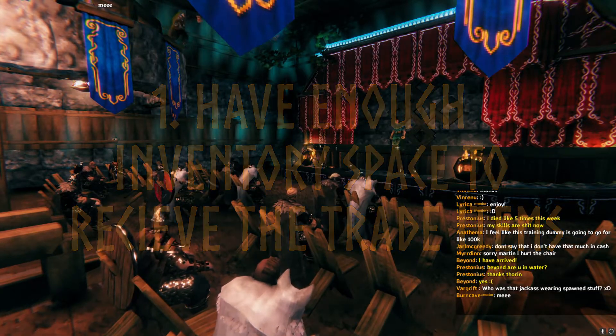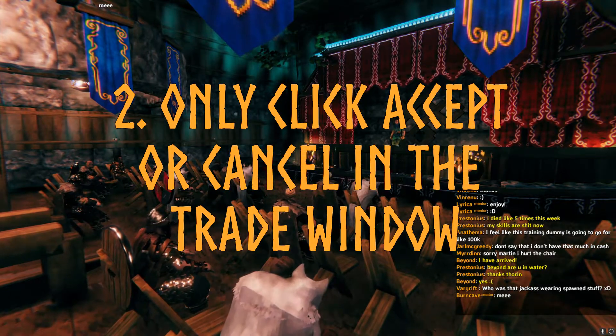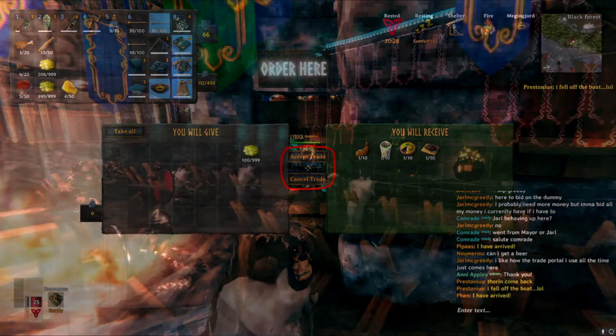Second, if you are in the trade window, only click the button accept trade or cancel trade and don't try to opt out of it with the escape key, for example — that might cause issues as well.